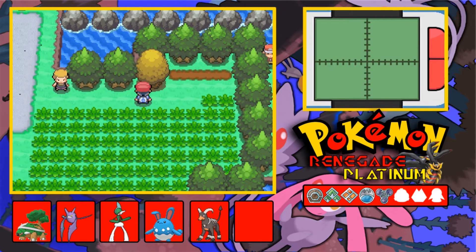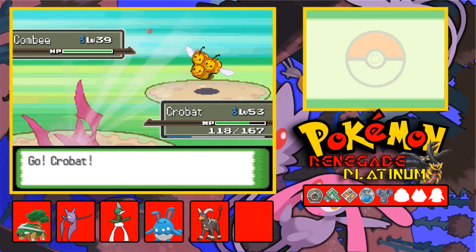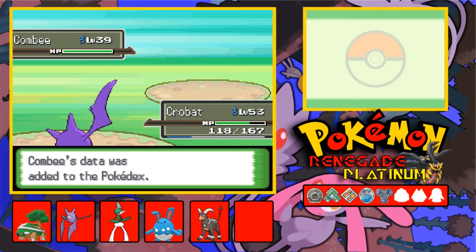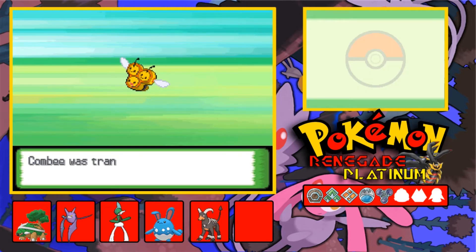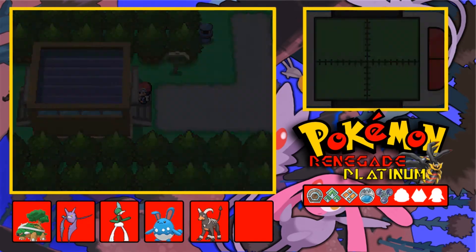I'll probably finish Florida Sky someday. I didn't stream for a while. Why am I getting a Combi? I'll catch it, but it's not gonna evolve. I'll get a Vespa Queen sometime though. The trio constantly gather honey from flowers to please Vespa Queen. Vespa Queen needs to be female to evolve, but I'm gonna get a female Combi and evolve it just to have all the Pokemon.